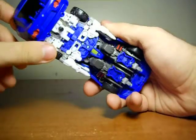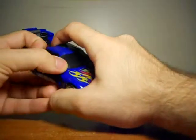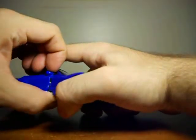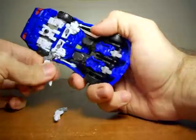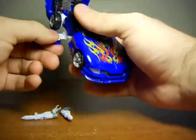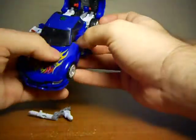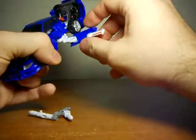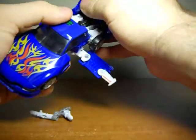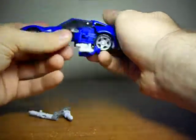First off, spin this little doohickey around, put his arms back in. Actually, you're gonna have to take those out in a minute. Take these missiles off, actually. Pull out the doors. Close it back up, and you have the flight mode — as the directions give you.